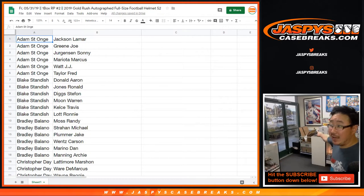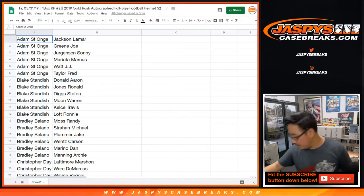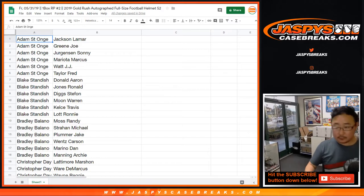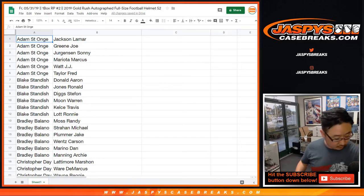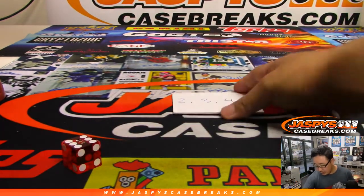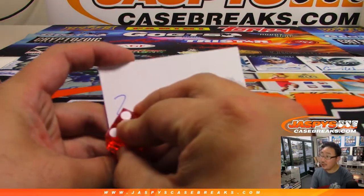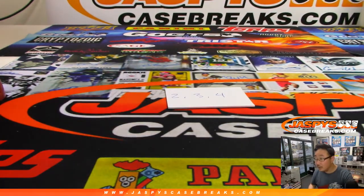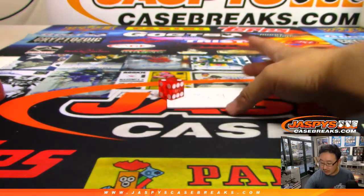Now we have three boxes left. That's box two, that's box three, that's box four. I'm going to roll the die to figure out which box we open. We'll go one, two, three, four, five, six. It's one, two — box two. And I mark that two. If you watch video one you'll see me mark all the boxes.